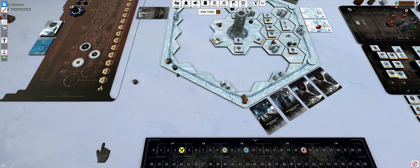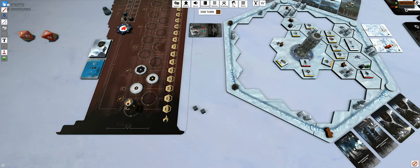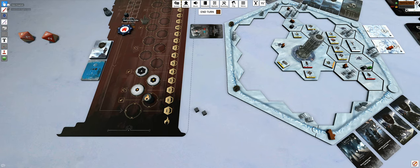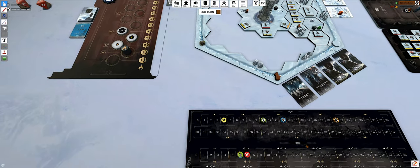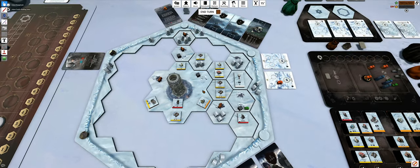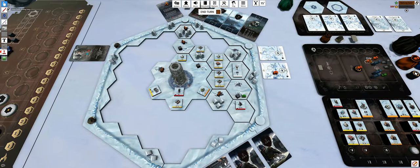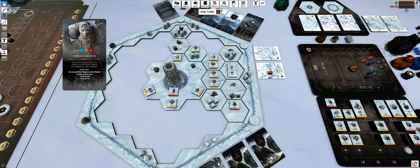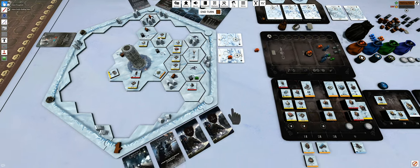I've been lucky because the storm hasn't hit yet. So I move the generator up to the first position - only red buildings are active. Let's do a new tile action and grab two A tiles.